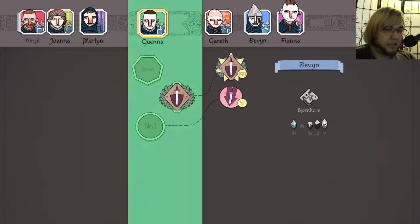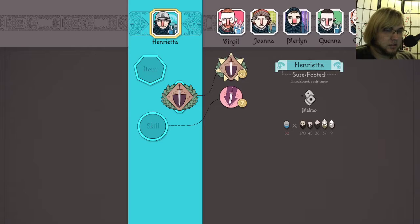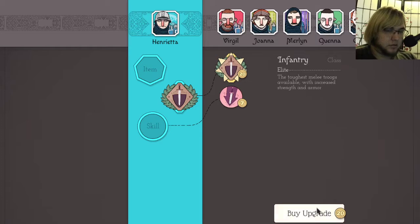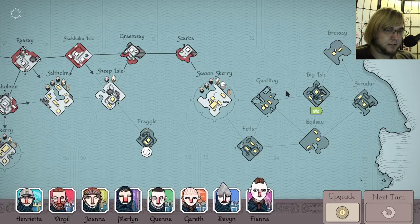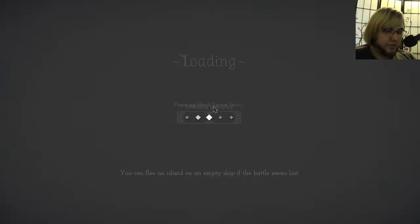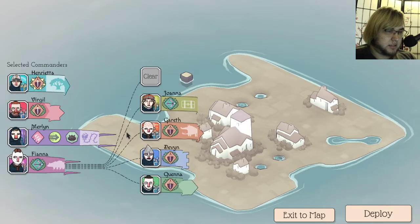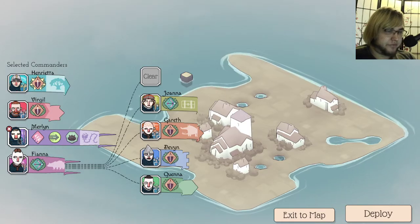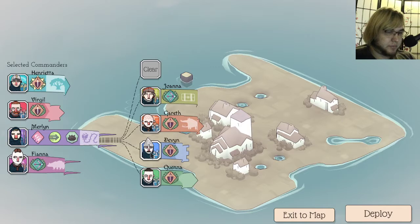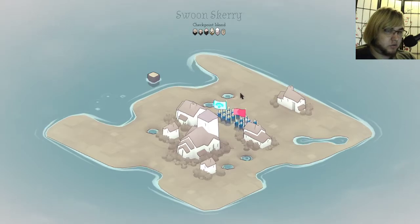These are how many people have been killed in their unit, per se. Let's buff you. You're coming to Swoon Scary man. Henrietta, Virgil. Merlin needs to be an upgraded class in some variety. Let's go with Gareth because he has a perk. And there's a new question mark.